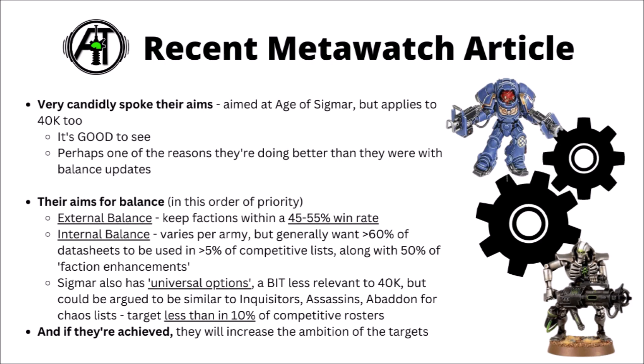What I thought was really quite interesting from the article was discussing internal balance as well. They say that each army they look at has different targets, as there's a difference with armies that have a huge amount of datasheets like Space Marines versus ones that have very few, like Harlequins who only have 8 unique ones. Their rough aim is to get 60% of datasheets being used in at least 5% of competitive lists, with the same thing for 50% of faction enhancements in Age of Sigmar — maybe applying a similar philosophy to chapter tactics or regimental traits for 40k. The target on this one does sound a little on the low side — you could imagine an army with just a few good units and a bunch of niche picks, and you'd still fit this criteria even if quite a lot of the book is basically garbage most of the time.